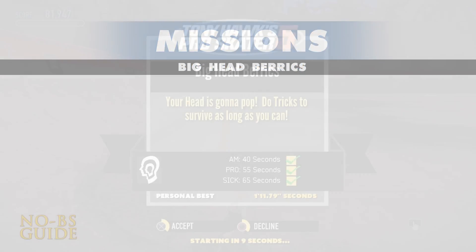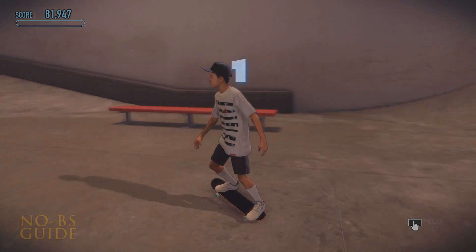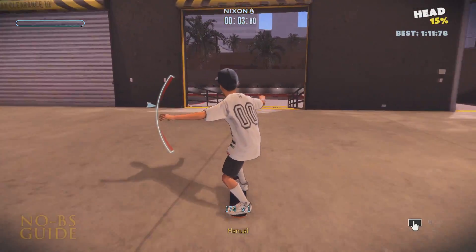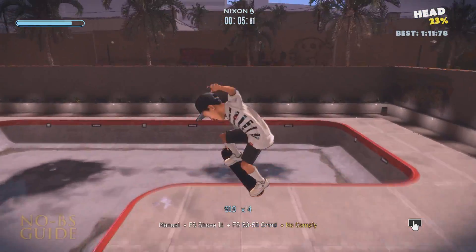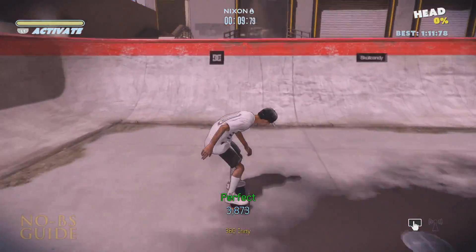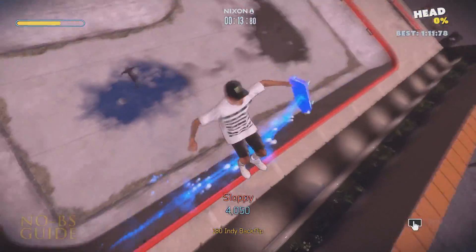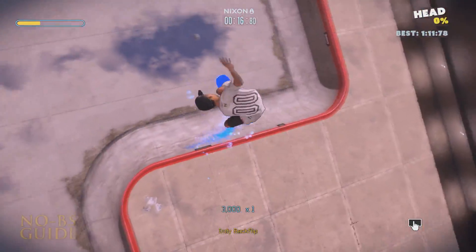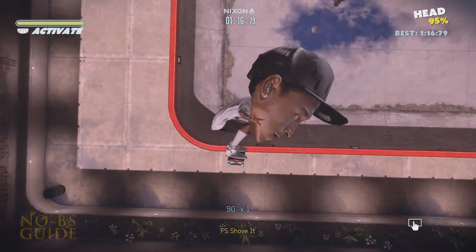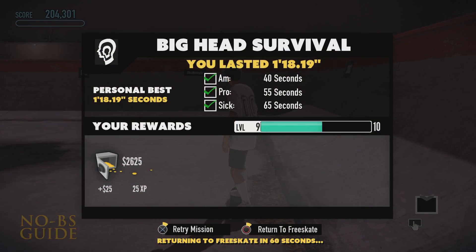Big Head Barracks is pretty easy. Your head will continue to grow rapidly and decrease when you land successful combos. When your head blows, it's over. You just need to last at least 65 seconds. It's a good idea to take advantage of the trick meter because the higher points you score, the more your head size will decrease. It's okay to mess up one or two times if you can rebound and pull off more high scores. You should have no problem here.